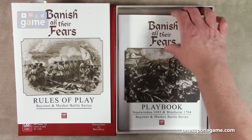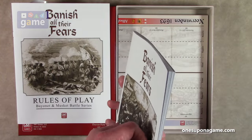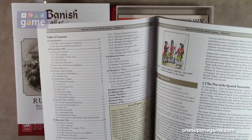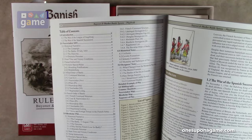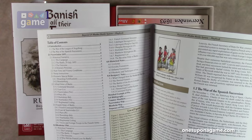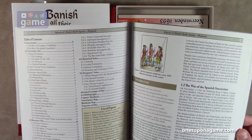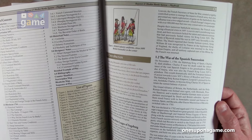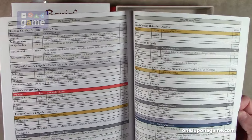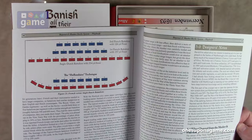We have the rulebook, and then the playbook, which is huge at 64 pages. The playbook describes the scenarios — for Nirvinden you get the historical narrative, start and victory conditions, setup, scenario special rules, breaching fortifications, and Brandenburg. That takes about 22 pages. The Blenheim battle also takes about 22 pages, and the rest covers historical notes, designer's notes, a detailed example of play, counter manifest, the Nirvinden map, Blenheim map, and sequence of play on the back.